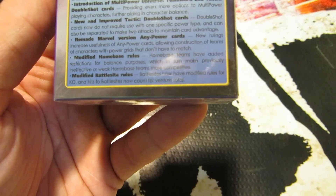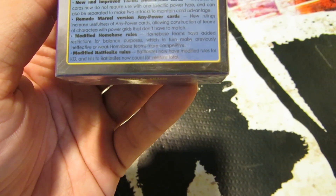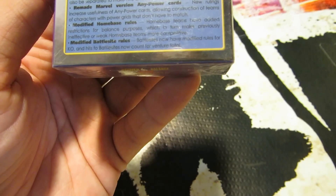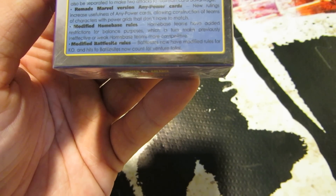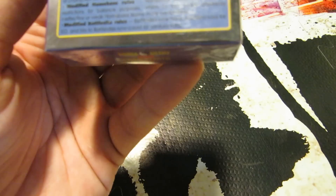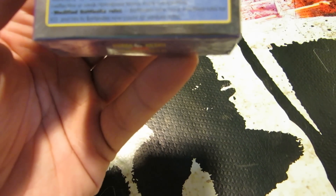Introduction of multi-power universe, teamwork, and tactic double shot cards, providing even more options to multi-power playing characters, further aiding in character balance. New and improved tactic double shots — double shot cards now do not require use with one specific power type and can also be separated to make two attacks to maintain card advantage. Remade Marvel version any power cards — new rulings increase usefulness of any power cards, allowing construction of teams of characters with power grids that don't have to match. Modified home base rules: home base teams have added restrictions for balance purposes, which in turn make previously ineffective or weak home base teams more competitive. And finally, modified battle site rules: battle site rules now have modified rules for KO, and hits to battle sites now count for venture total.